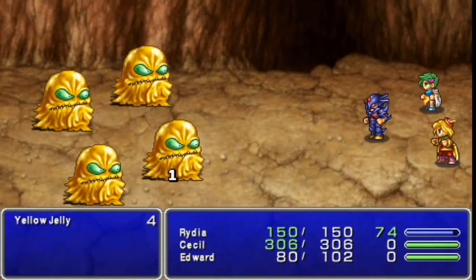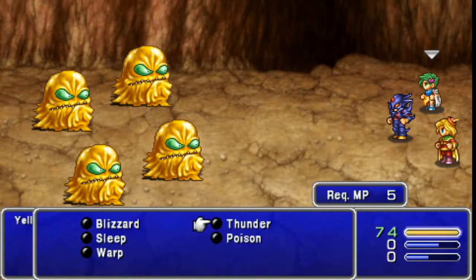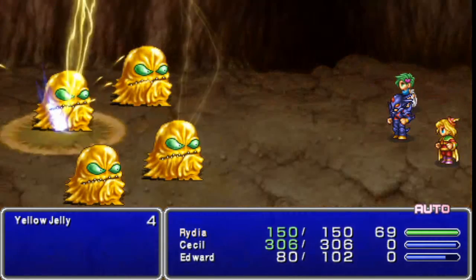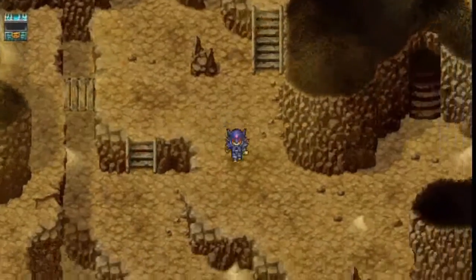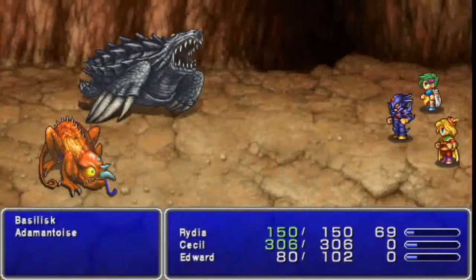Here we have more flans — Yellow Jelly. Again, group cast thunder from Rydia should kill them pretty damn quickly. I remember in the DS version these guys were the easiest to farm for the elusive rainbow pudding, not that I ever got one. The rare drop rates for these, it's just sad.